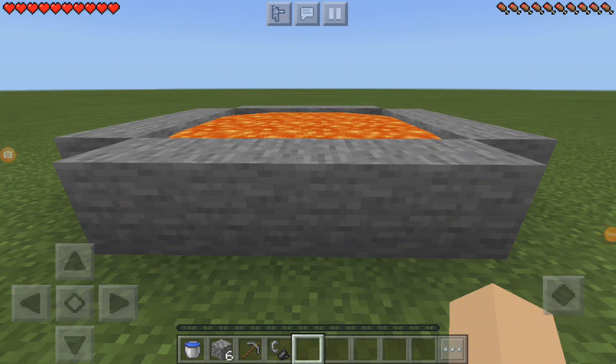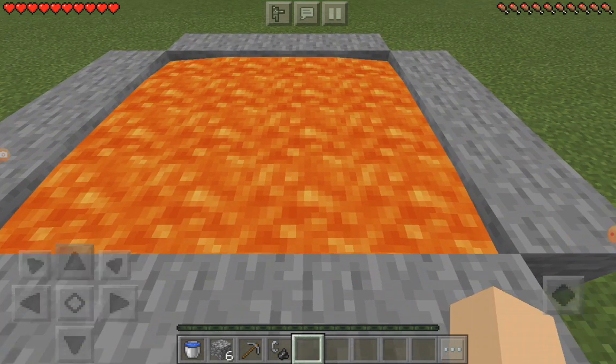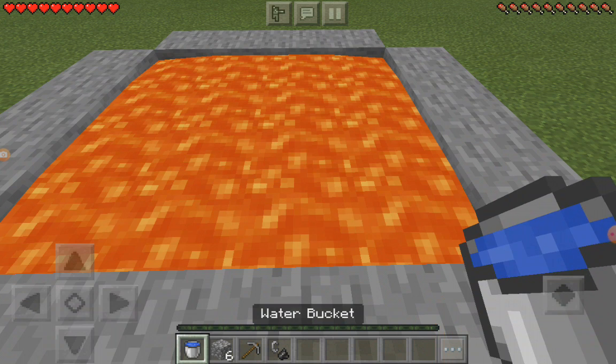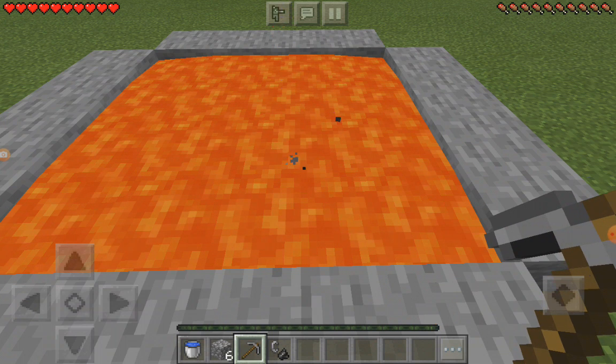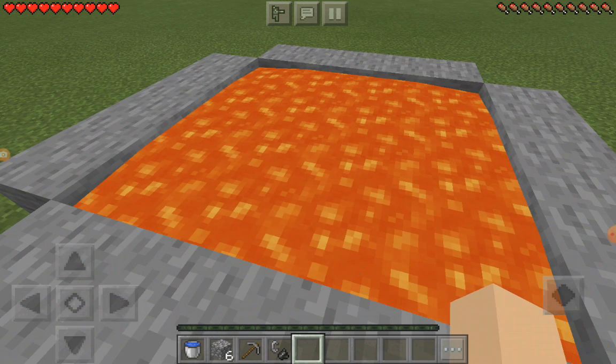Today we're going to show you how to turn a lava pit into a nether portal. All you need is one water bucket, six blocks, a pickaxe if you want, and one flint and steel. And here's how you do it.